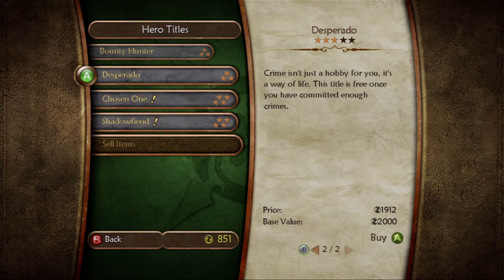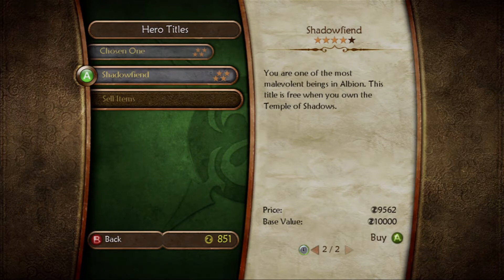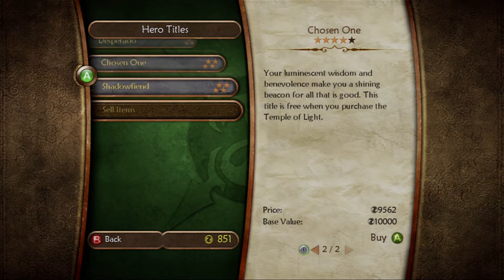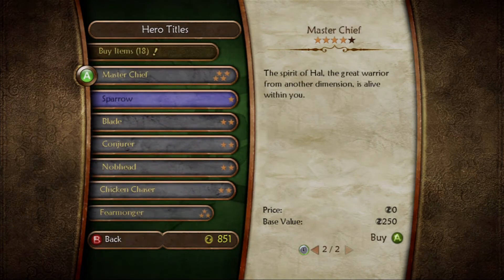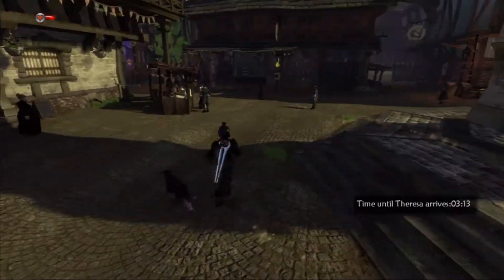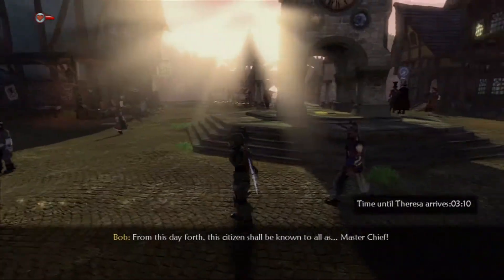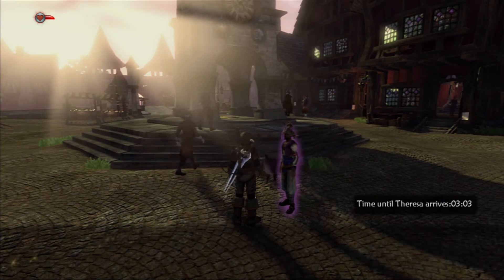Way to spoil the game, dude — I shouldn't have read that. Actually, I think the crucible is a side quest, not required. Desperado — crime isn't just a hobby for you, it's a way of life; this title is free once you've committed enough crimes. Chosen One — your luminescent wisdom and benevolence makes you a shining beacon for all that's good; this title is free when you purchase the Temple of Light. Oh yeah, I forgot you can buy the temples in this game. I always wish I hadn't read those because it is a little spoilery. Anyway, let's play Master Chief — I will now be known as Master Chief. They even added new dialogue just for Master Chief.